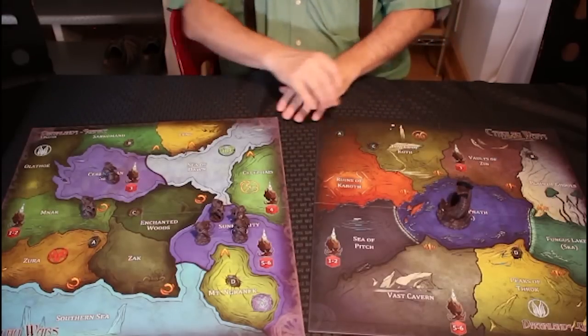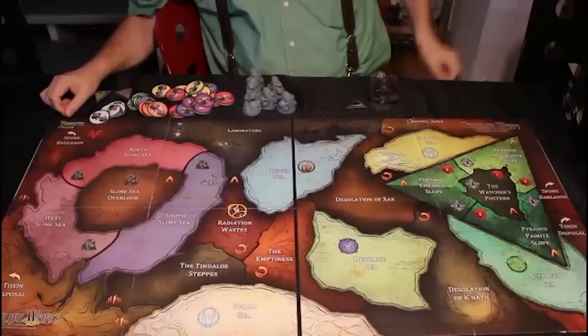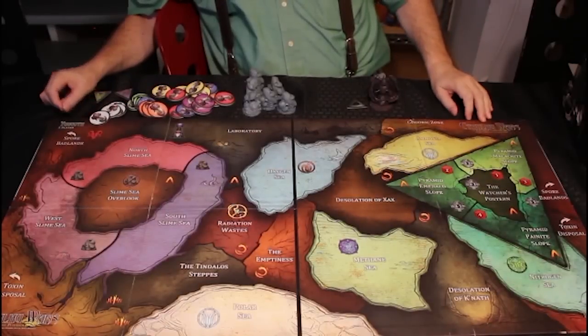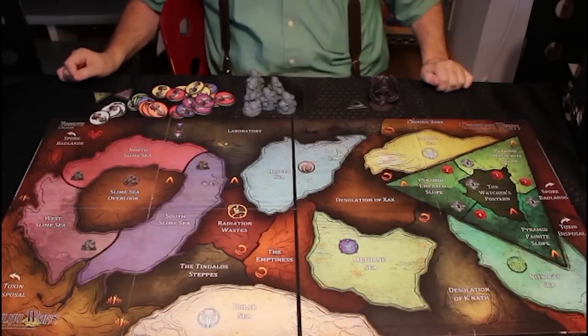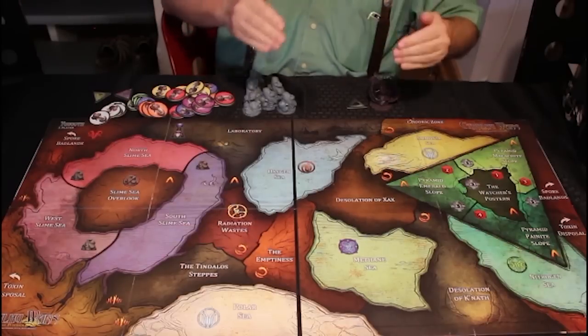That's the fun of the Dreamlands map. Next up is the Yuggoth map — Pluto, which I guess is not a planet, but whatever it is, it's Yuggoth. Let's talk about Yuggoth.